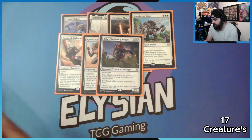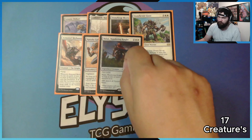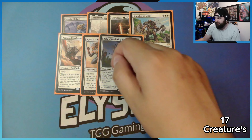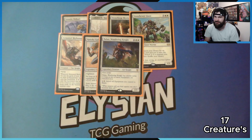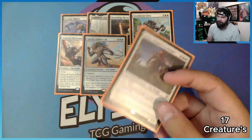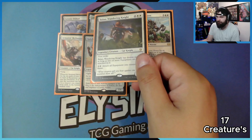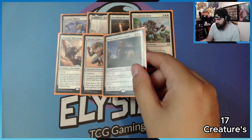We have Barlin the Wandering Knight — a 3/3 with first strike and double strike as long as two or more equipment are attached to him. You may pay two and attach all equipment you control to Barlin. That can actually be activated at instant speed, which is cheeky. Like, if Barlin somehow gets through, you pay two and equip everything to him — so he does even more damage.